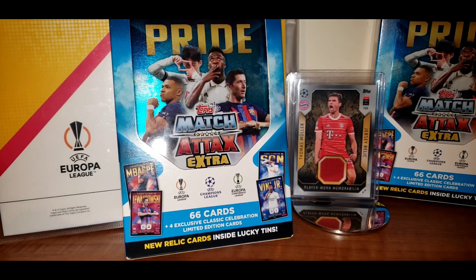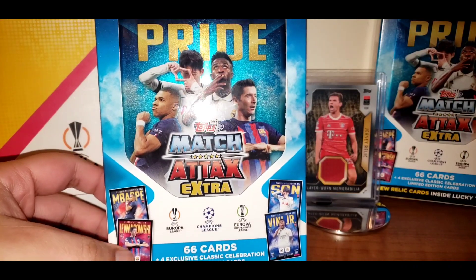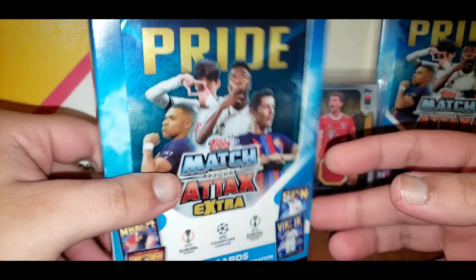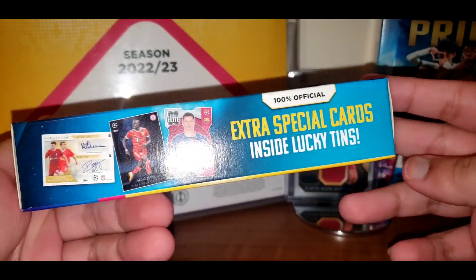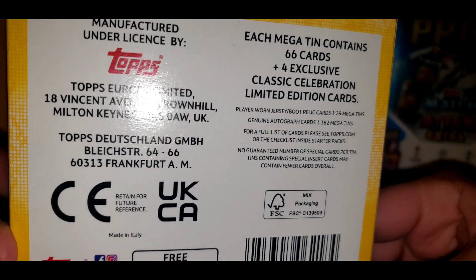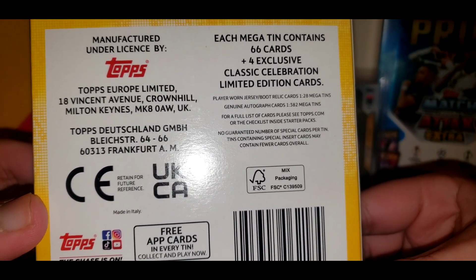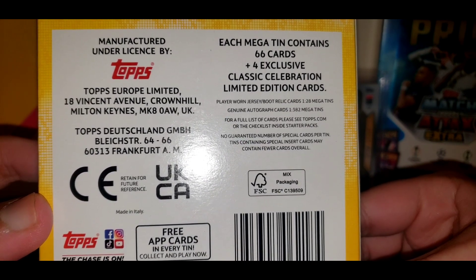Hello, and in today's video I'll be opening a Matchless Extra Pride Mega Tin. There's a chance you can get a relic in this tin, so that's what I'll be looking for. The player-worn jersey relic or boot relic is 1 in 28 mega tins, and autographs are very hard to get at 1 in 382.